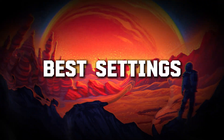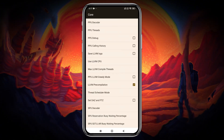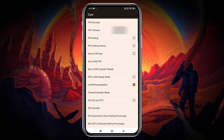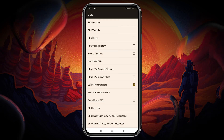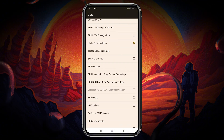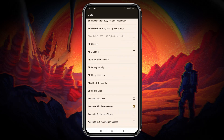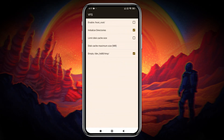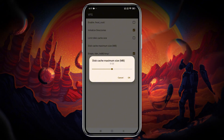Best Settings Guide for Maximum Performance: head over to the Core Settings. There are many new options here. You can now adjust the Core PPU decoder and thread settings. Before making changes, please check your phone's thread count in the system info. Some other options can also help improve game performance, but I'll cover those in a separate video. In the VFS settings, you can adjust the disk cache, which determines how much RAM will actually be used.